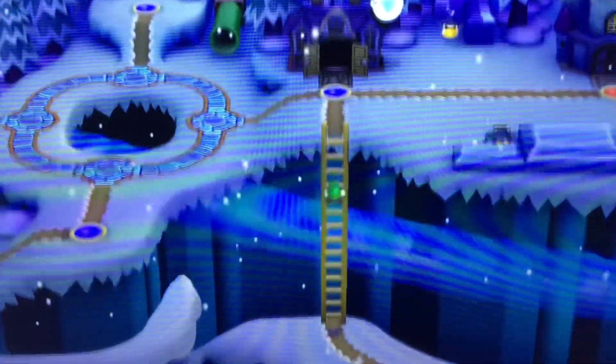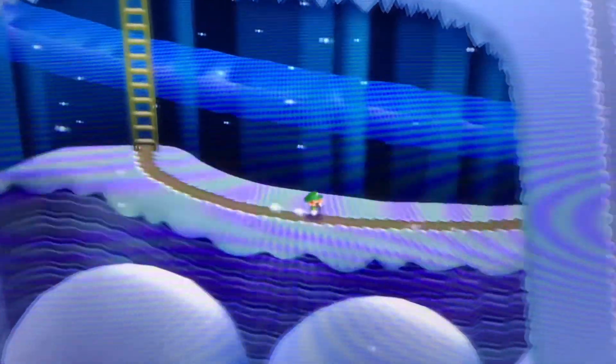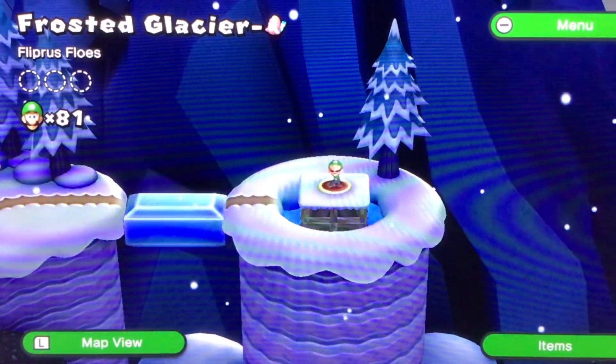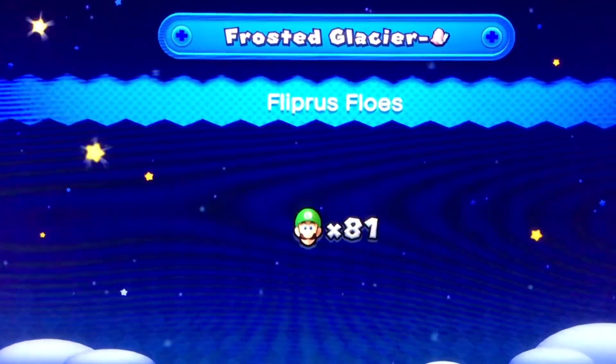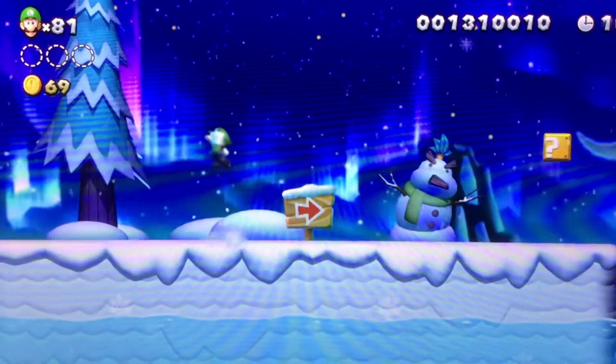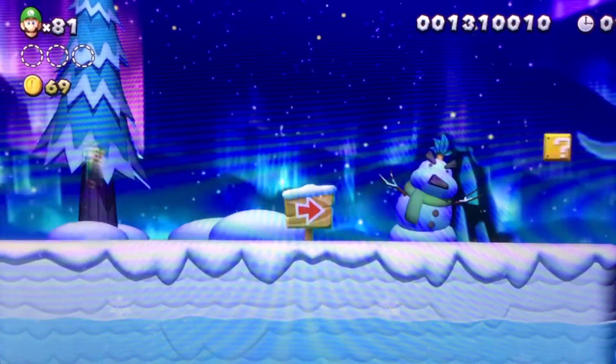Okay, so boom - let's go ahead and before we do one thing, let's go ahead and use the secret level for this, which is Frosty Glacier - what kind of PNG seal? Okay, here we go! Flip-Ruses - oh yeah, they're called Flip-Ruses, that's right. Okay, oh yeah, this is the one.